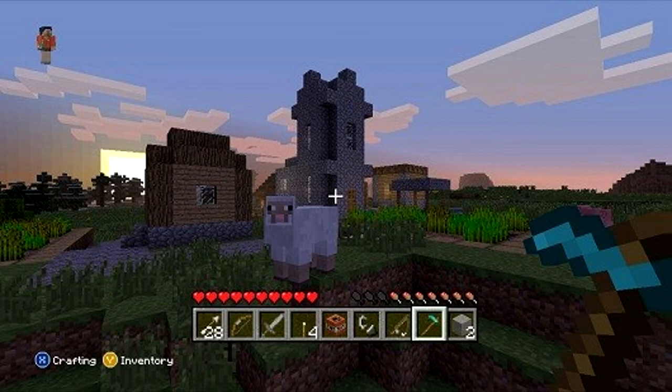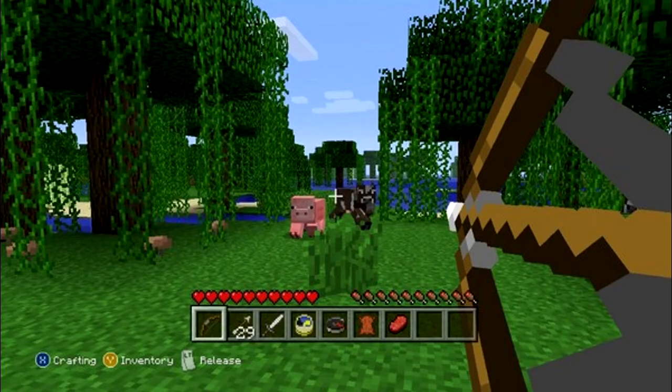New blocks include fence gate, iron bars, glass panes, stone brick, stone brick stairs, stone brick slabs, brick stairs, brick slabs, pumpkin seeds, and vines.